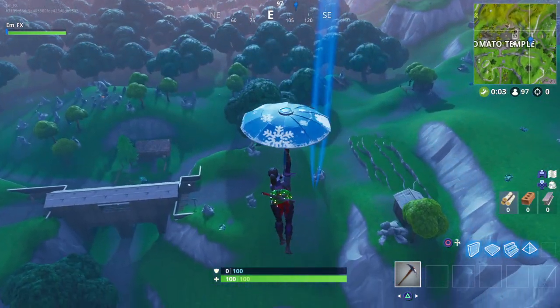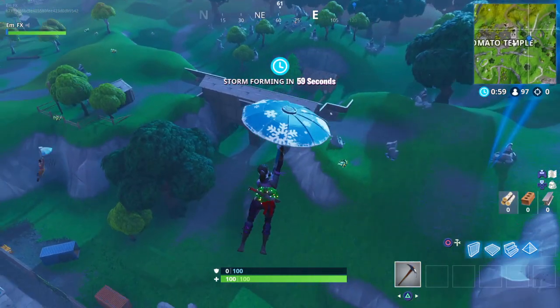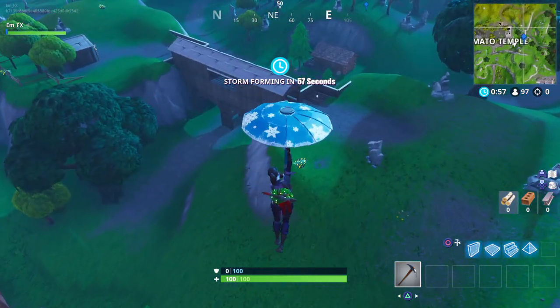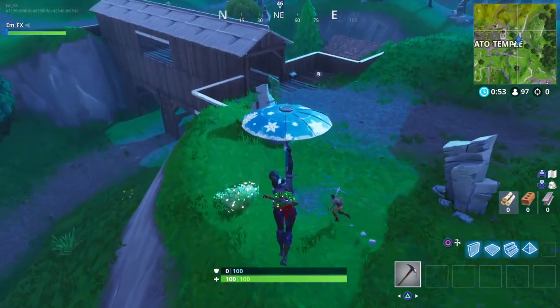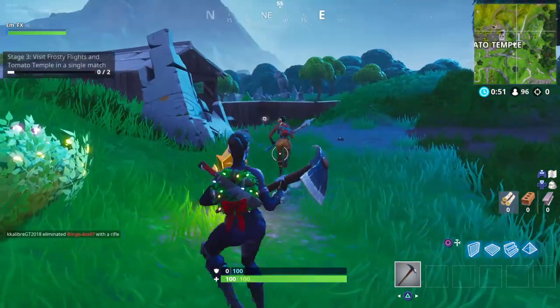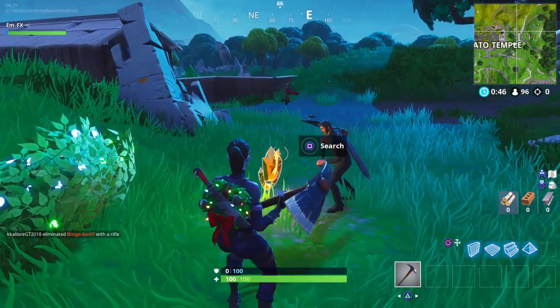When you're landing, you'll see this sort of patch, which you can see me looking at now. All you have to do is just land in this area and pick up the secret battle star, which will give you an entire tier. There are other people landing here with me because it's not too hard to find.